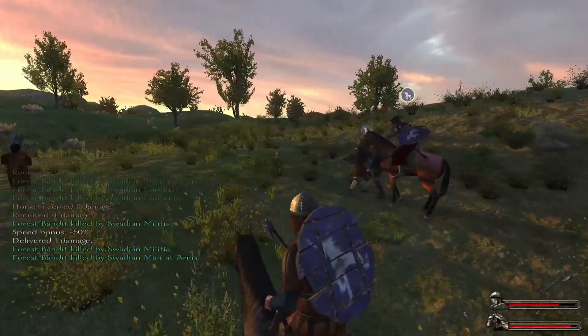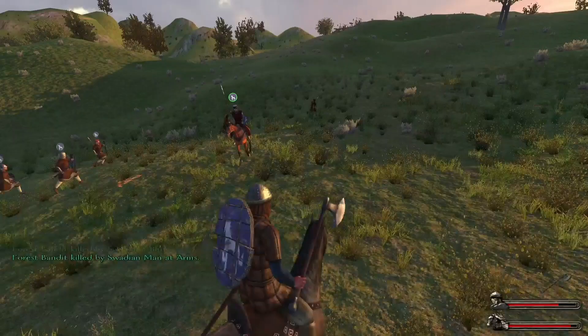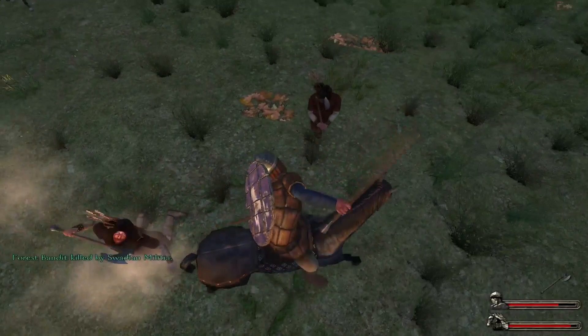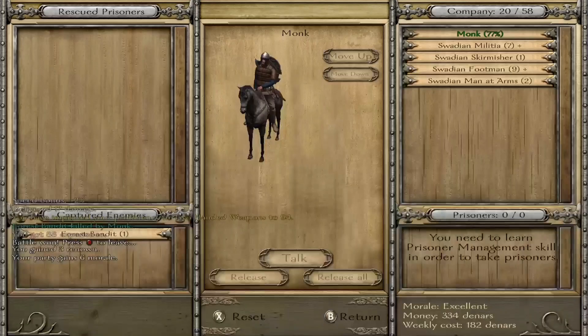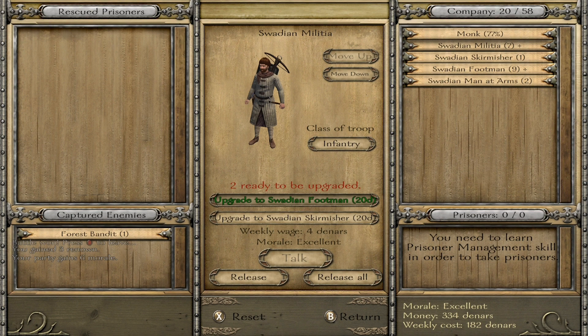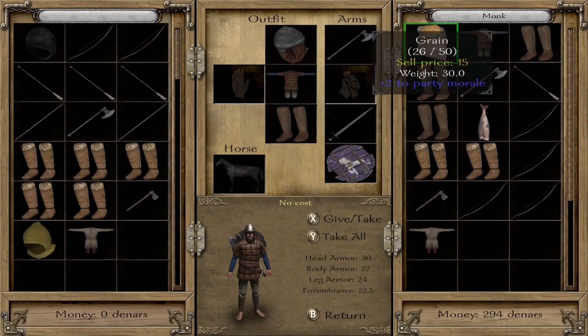We've got some people running away — there we go, all done and dusted. We've got some levels again, which is nice. More footmen. We could have more men-at-arms, but I'm not going to — it costs 40 dinars a week per one and I've got two. I'll keep them as my personal bodyguards. Now we've got more gear that we can sell too.